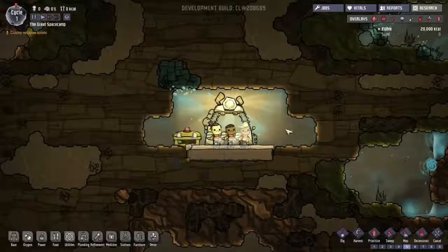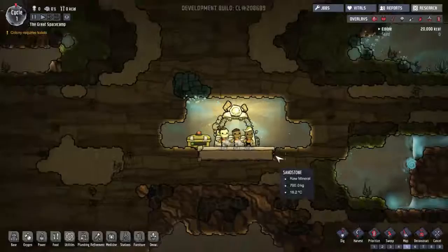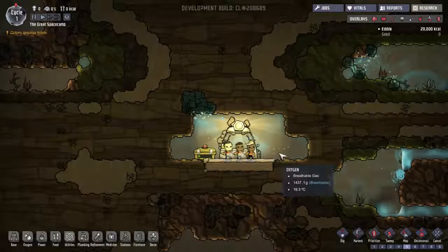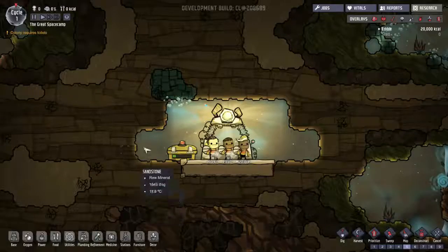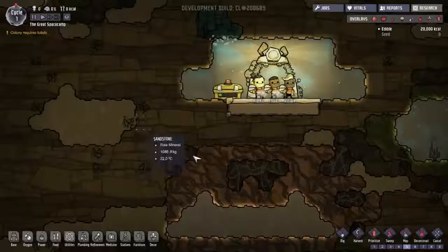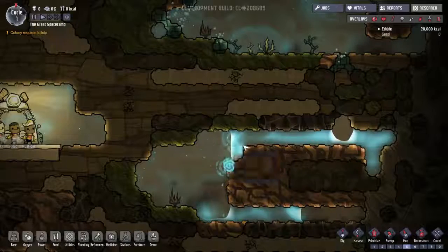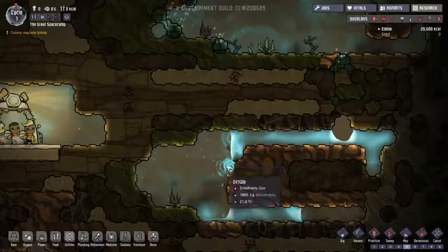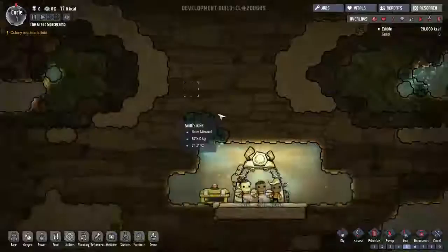There is oxygen in the little area we start in — thank goodness. We're going to want to expand, grow, and make oxygen for ourselves, because as the title suggests, oxygen is not included and it can become a big mess. We also see an alert that Cali requires toilets — we'll have to look at that. There's liquid in this tunnel and I'm not sure what's keeping it vertical — it's kind of weird.